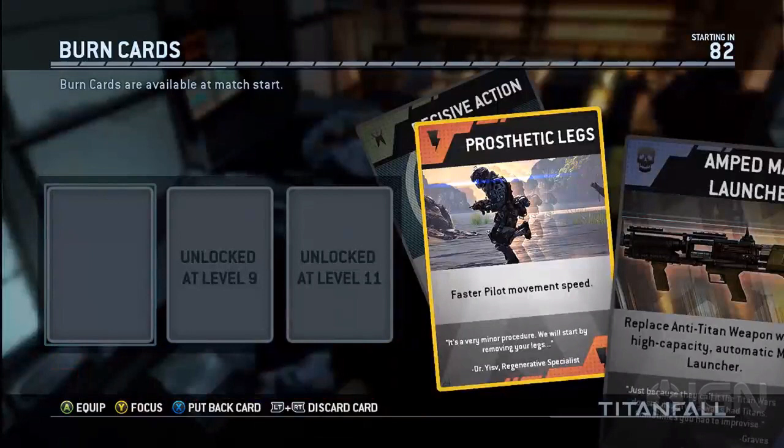This one on the screen right now is Prosthetic Legs — faster pilot movement speed. So if you want faster pilot movement speed at spawn, you would choose this card, and that will allow you to run to the flags quicker. However, if you die and you don't want to use that one anymore, you could switch out to one of the other ones that you've already chosen.